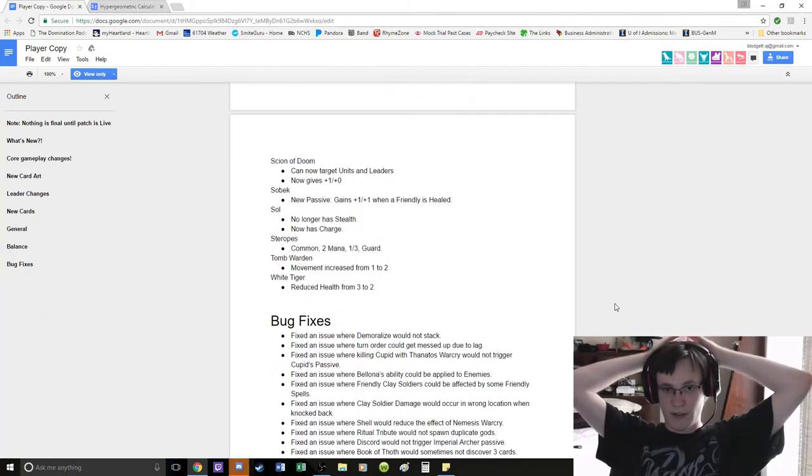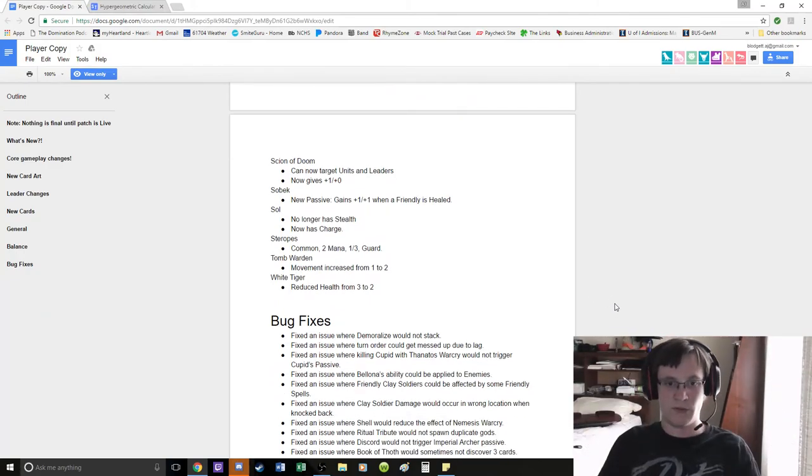Sign of Doom: can now target units and leaders, now gives plus 1, plus 0 instead of plus 2. 2 damage, still fairly strong — it's a 2-mana deal 1 damage, develop a 2-1 ranged. It's still a pretty good card, I expect to see it just as much as we saw before.